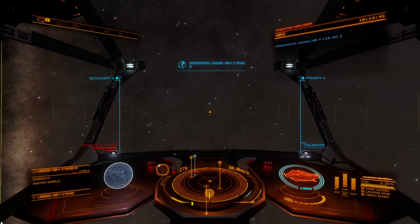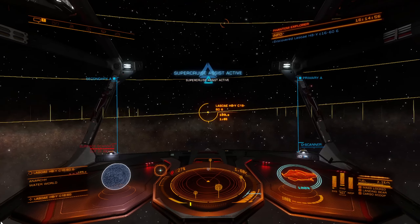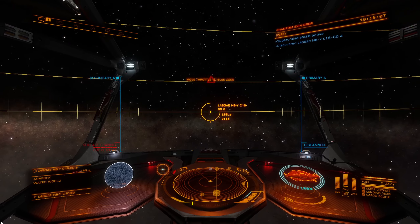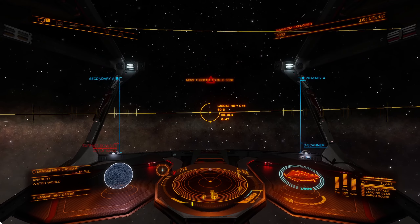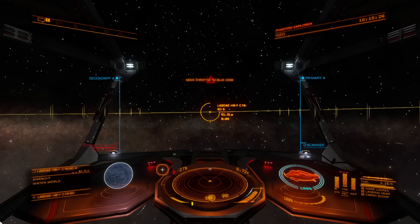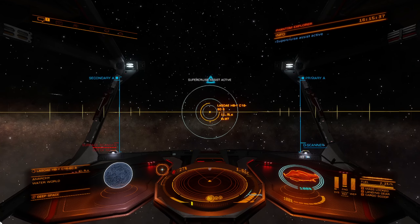It takes a long time to approach things in super cruise mode, so if you can reduce the amount of time flying around in super cruise and just be jumping from system to system, that's pretty nice. We'll make ourselves a little bit of money off of this water world and then move on to the next system. I keep sometimes forgetting to pop the throttle to full throttle, because you can leave it in super cruise assist mode but that takes forever to get anywhere. I generally put out full throttle until we get within seven seconds, then pop it down and let the super cruise assist bring us in. That's pretty standard.